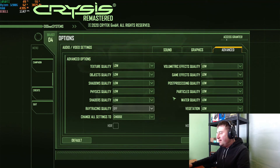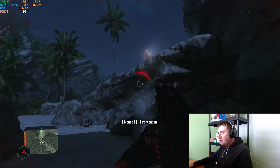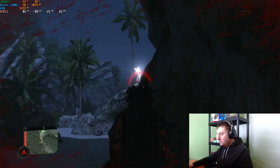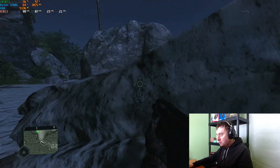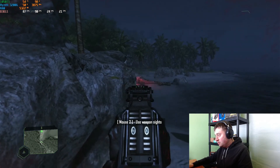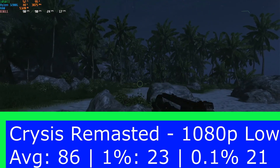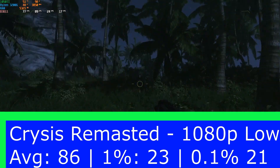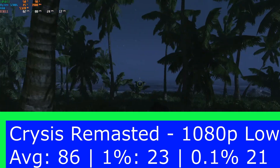Jumping into Crysis Remastered at 1080p low — as you can see the settings here — we first jumped in at around 85 to 90 fps. The benchmark results show an average frame rate of 86 fps, a 1% low of 23, and a 0.1% low of 21. We are getting a lot of drops under 30 fps there, so you'd probably want to set a cap at 60 fps if you're playing this, but it's still perfectly playable at 1080p low.